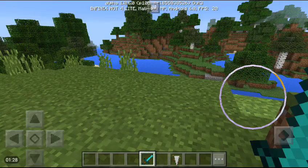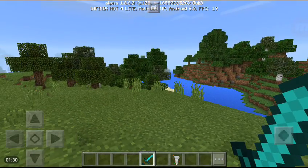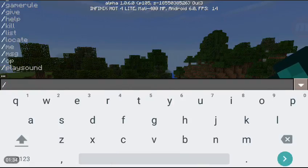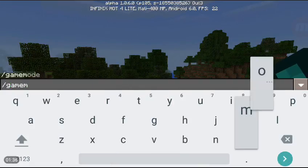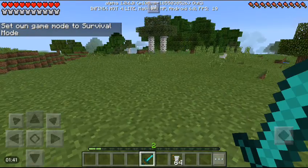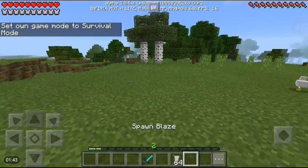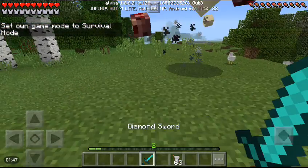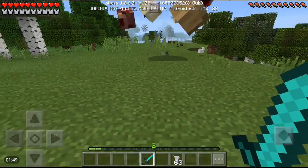I'm going to try to battle the tornado in survival mode. I'm not using the 1.1 beta, so I cannot use keep inventory. I'm going to spawn the blaze now. By the way, I'm wearing diamond armor as you can see.